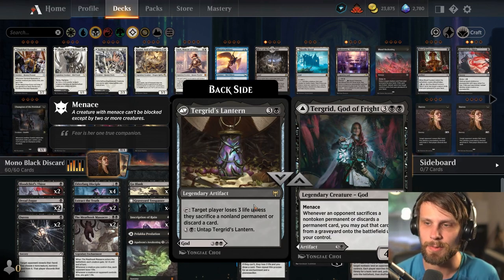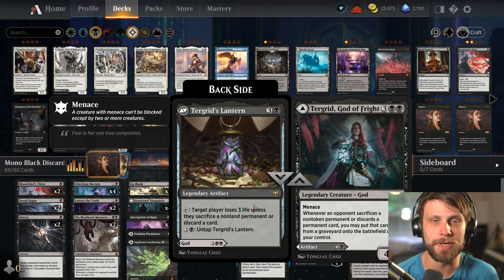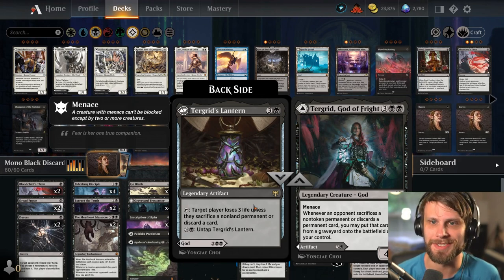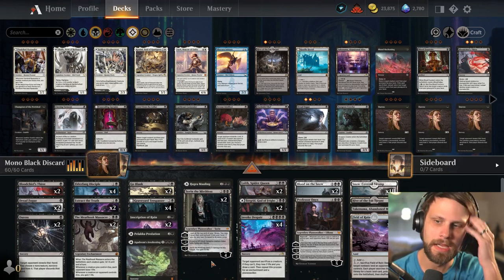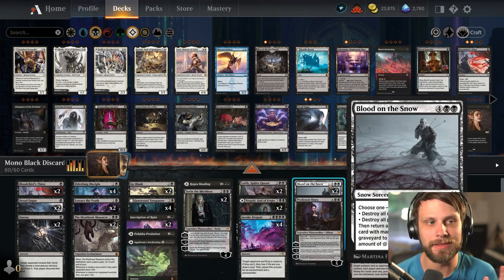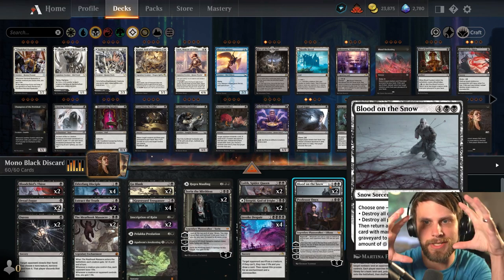In the second practice game I was able to steal multiple permanents just by having Tergrid out and them not having cards in hand, so they were kind of forced into a position where they had to sacrifice stuff. We were able to bring it back and it was pretty awesome. The rest of the deck is very focused on Planeswalkers — the idea is that the early game is very focused on the discard, and then the later game is very focused on Planeswalkers, and then Invoke Despair and Blood on the Snow. So we're seeing a lot of different meld­ings of a lot of different Mono Black control decks: Discard, True Control, Planeswalker Control, Invoke Despair Control — all of them kind of shoved into one deck here.